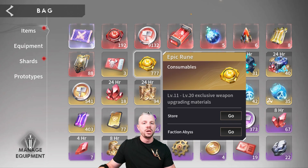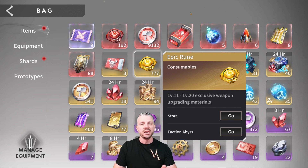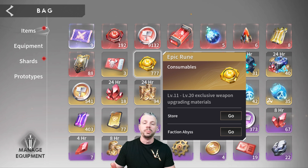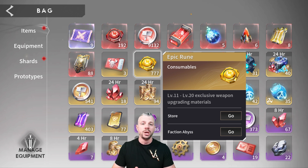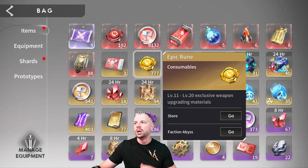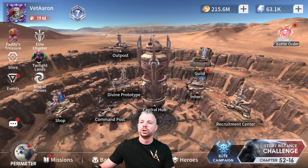Also epic runes. Epic runes take your heroes from EX10 to EX20. Very important. You'll find them a little bit more — you'll get larger amounts of them because it is that middle branch as opposed to the red ones, which are the top. Really, really important. Make sure you grab those.